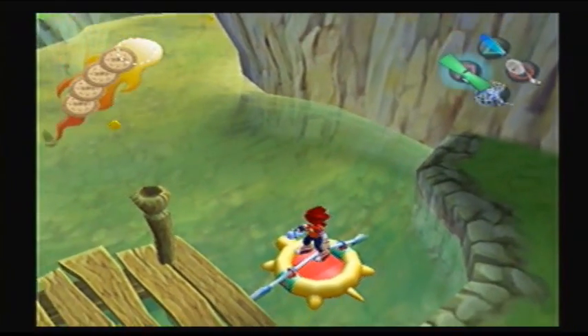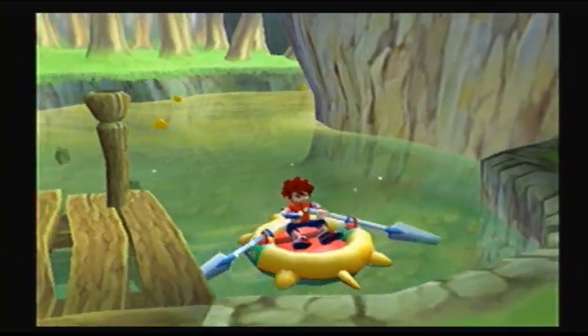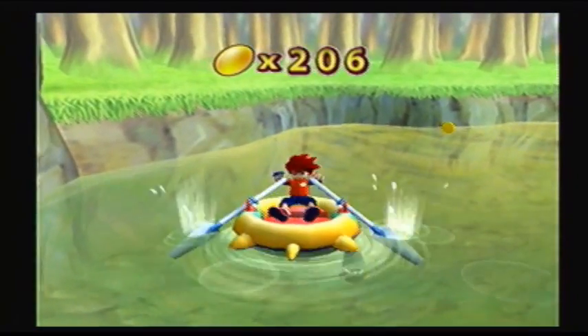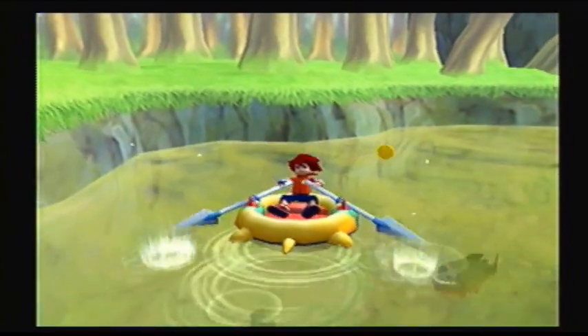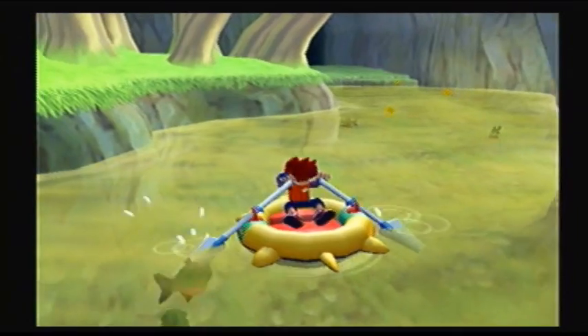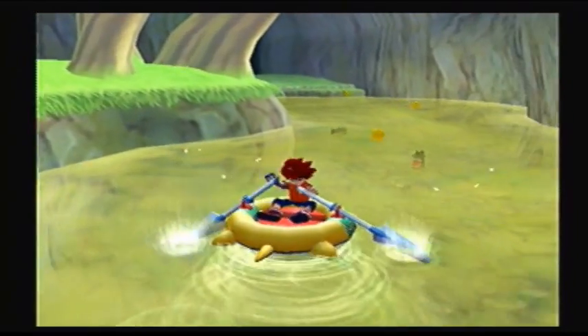Here's the boat — yeah, they made it look like a turtle. The controls are exactly the same as they were in the first one. I fucking hate how this controls. I've never liked how the boat controlled in any of the Ape Escapes.